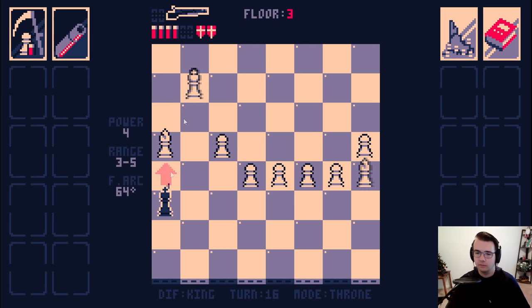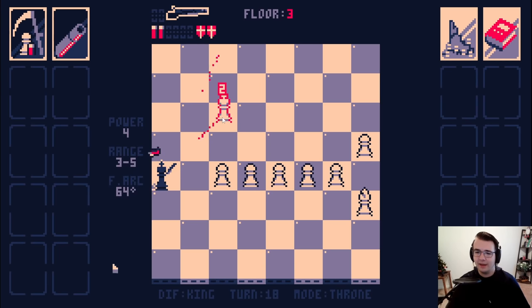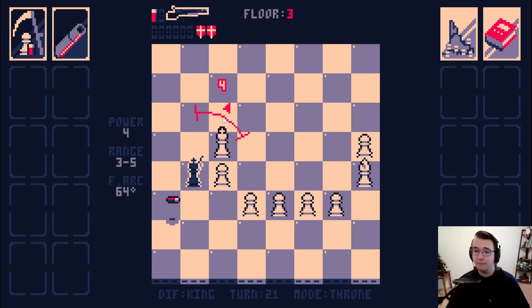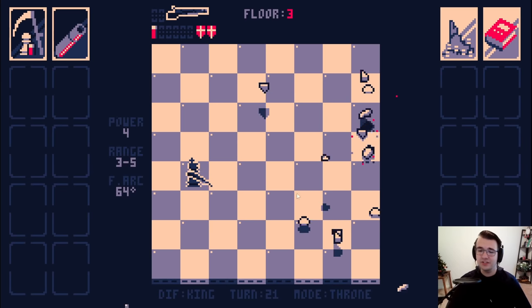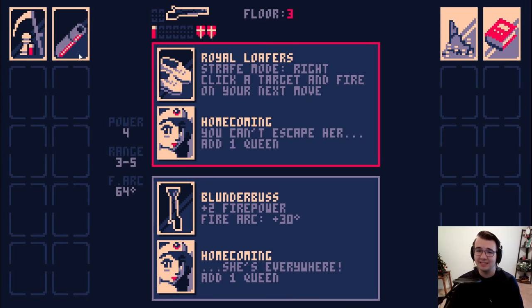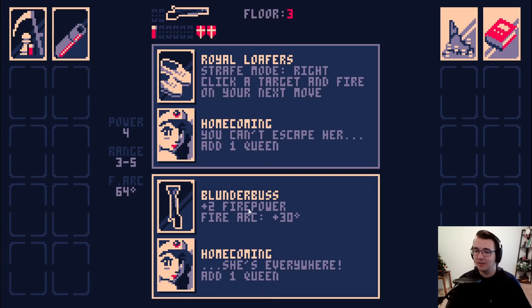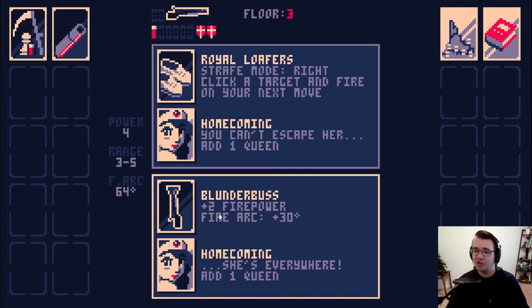Got a bishop kill. I will not be putting myself in check here — let's eliminate this bishop. Now I can just go for the king. This bishop still won't put me in check because the pawns are in the way, and pawns don't just block off his pieces but they also block his pieces from getting to me. Strafe mode might not be too bad; Blunderbuss is kind of exciting though.